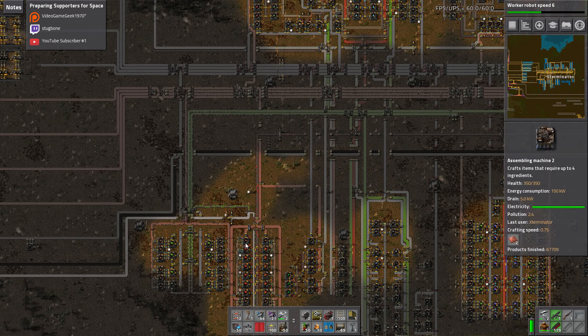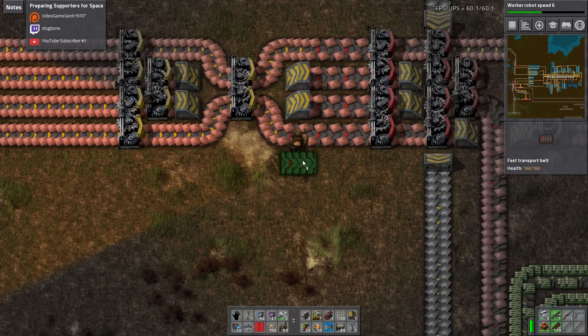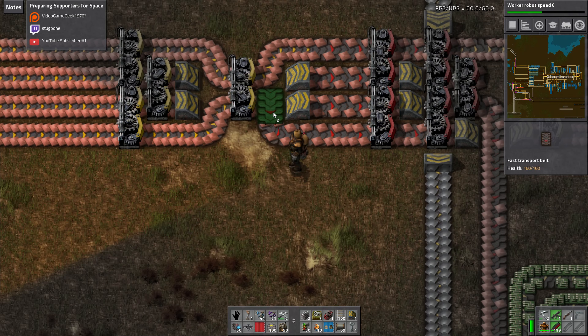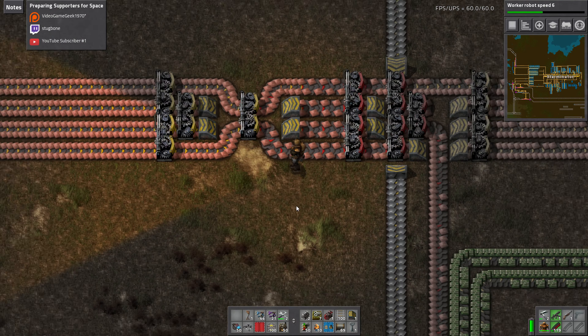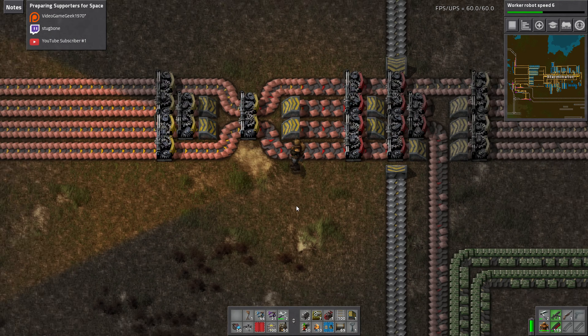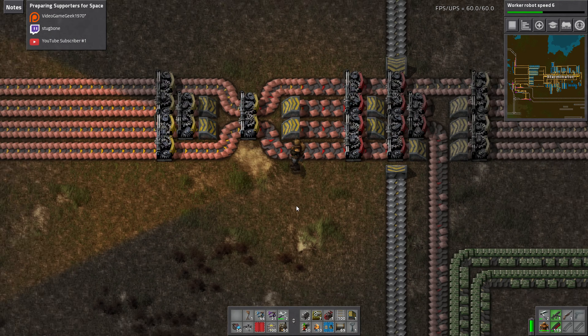I need red circuits, which we apparently have none of. What's eating all my red circuits? And we don't have any green circuits, because we don't have any of this material either. I'm not really sure why.